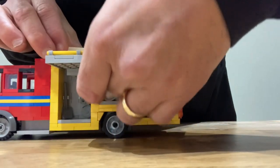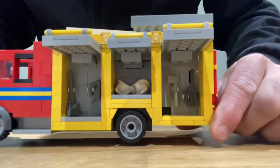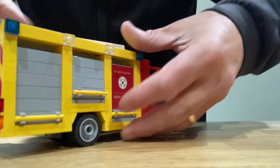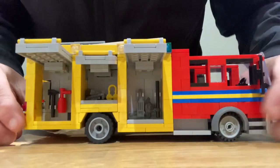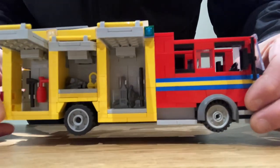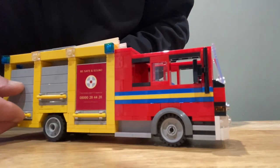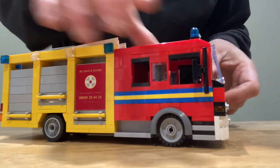On this side you can see the equipment and some helmets stored there. Turn it around and there are more lockers, opening exactly the same way — more equipment revealed. Quite a handy bit of kit. Put them all down now and pop the roof back on, and on to the ladder truck, the other appliance.